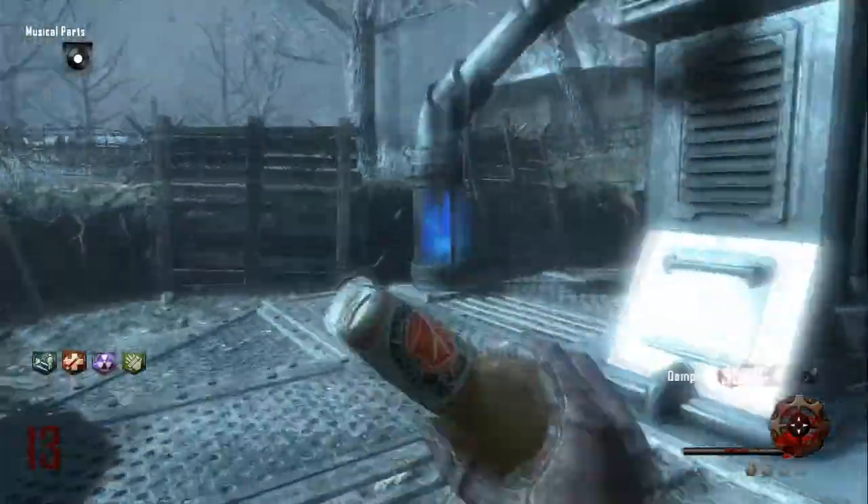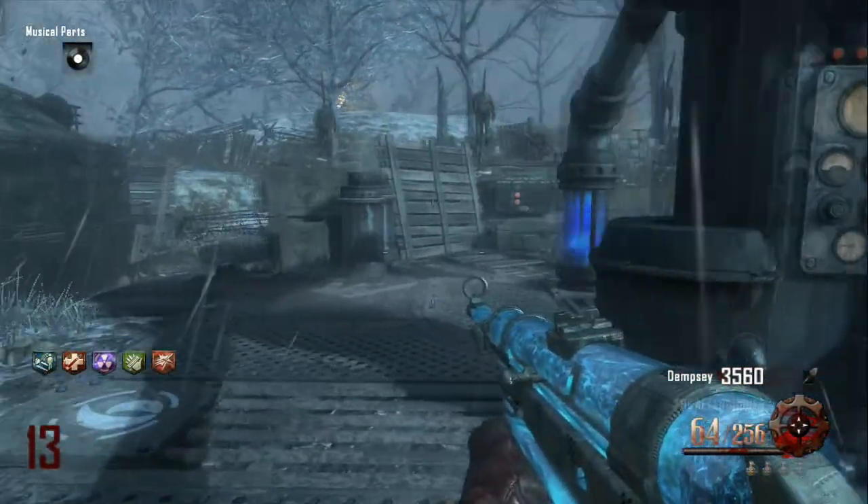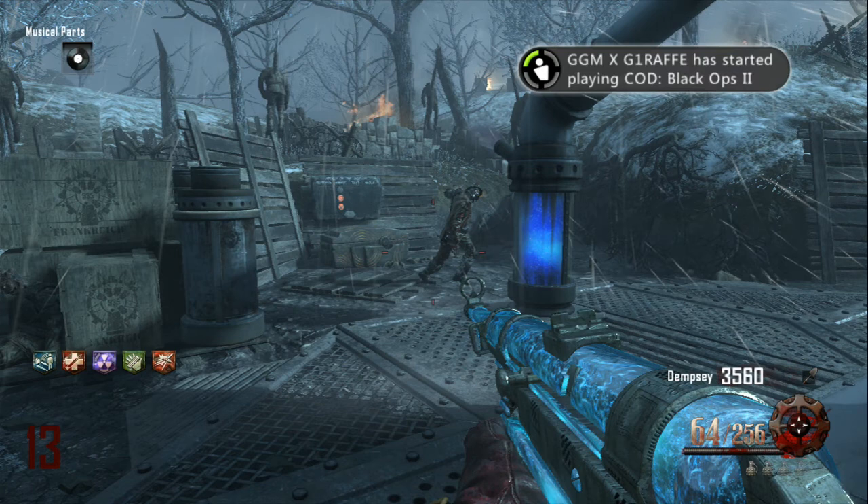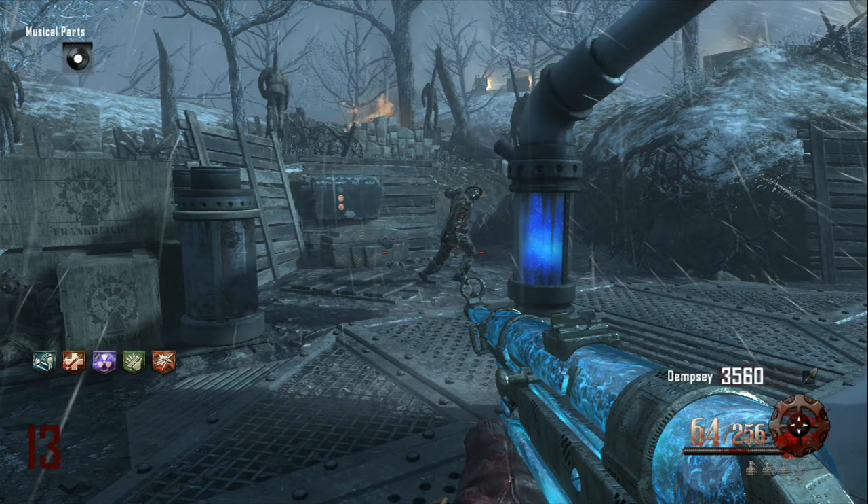I managed to get double tap, so all you've got to do is go up to that box there and hold X once you have that circle token, which will be 30,000 points. Then double tap will appear — it will always be double tap, that I know of.